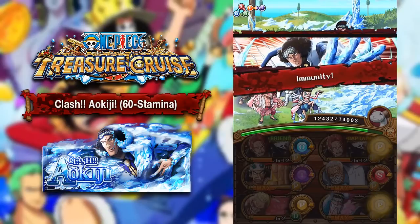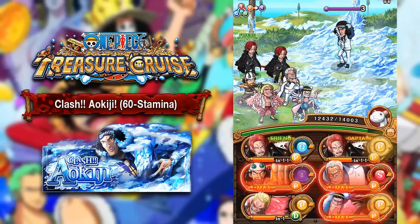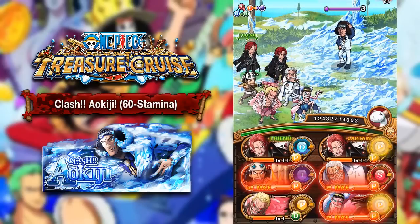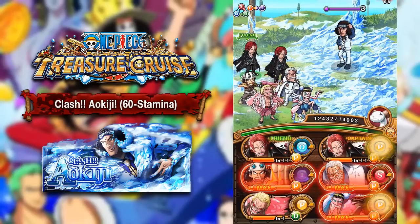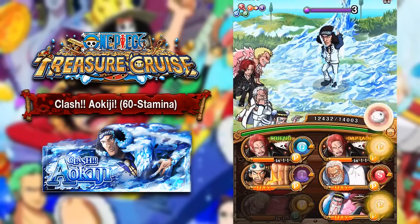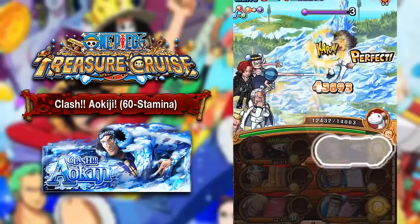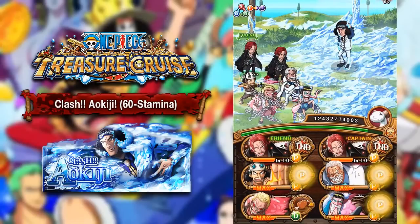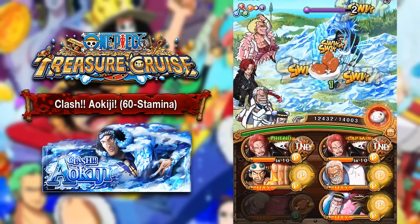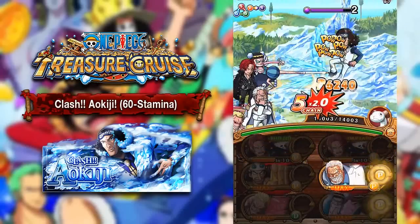He gives himself a debuff protector for 99 turns, so basically you can't use any debuffers — no defense debuffs and no turn delays. For these first two turns, we just want to do as much damage as possible so that if we get a 'good' or a 'great', it's still enough damage to kill him. We'll pop all our specials and kill Aokiji on the third turn of this room, because if we do it any later he'll cut our health by 80%, which basically means we're done. We picked up another meat orb, so we're going to be at full health to take down Aokiji — exactly what we want.